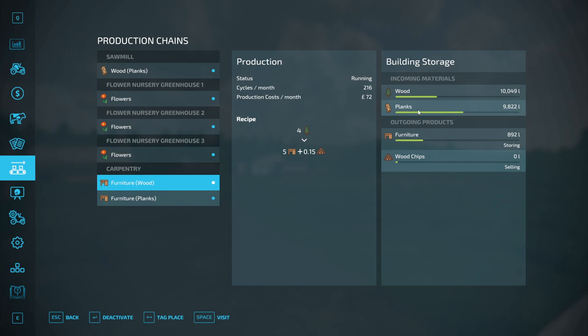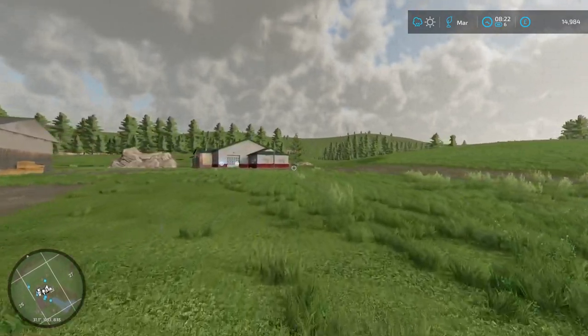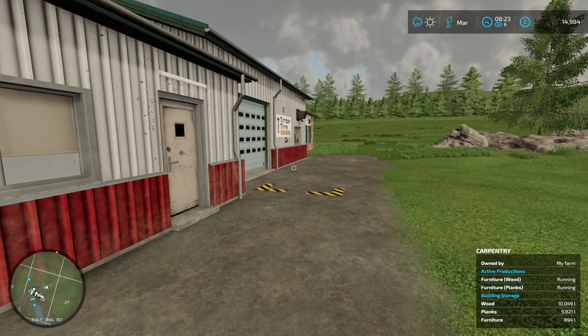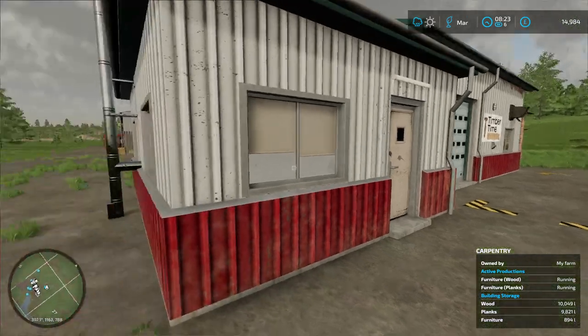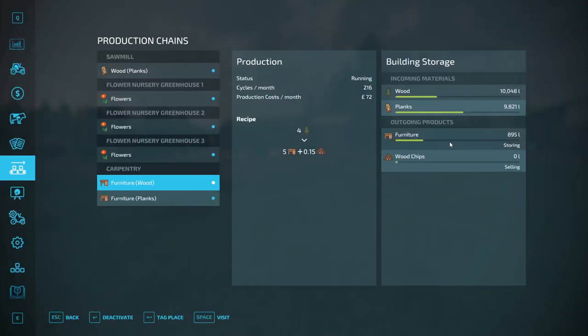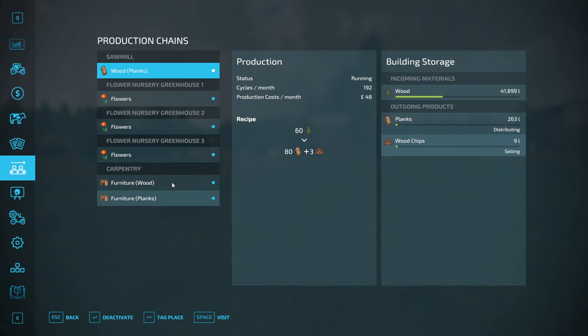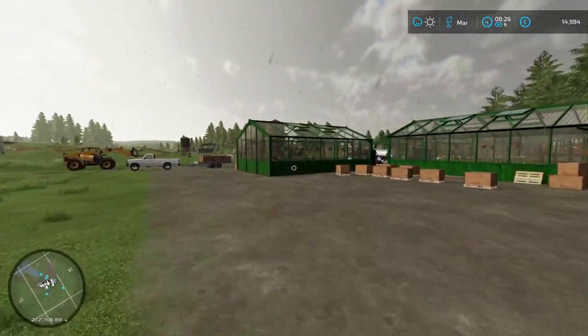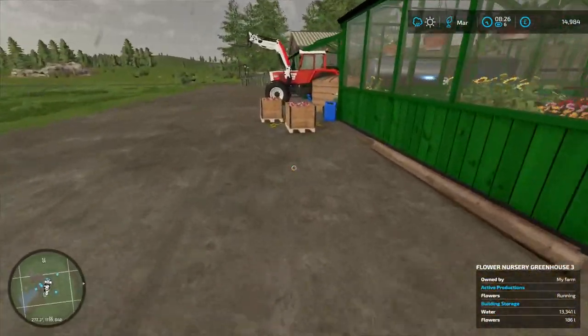We've got loads of planks in the sawmill, which means we need to sort out the furniture — let's have a quick look. I've got a feeling we're going to have some furniture to sell... but no, we do not. This is very, very slow to create. It's set to store the furniture, but it's not a quick process — 216 cycles per month. I feel like it should be quicker than this. We'll keep an eye on it today.